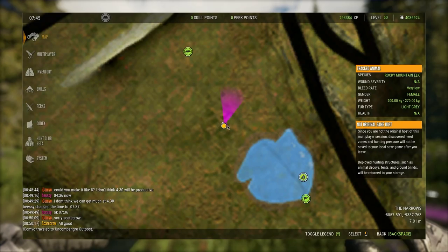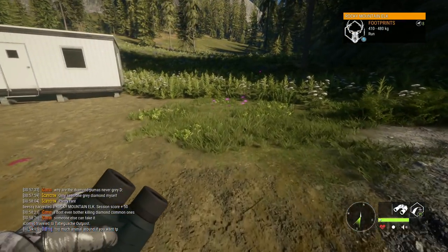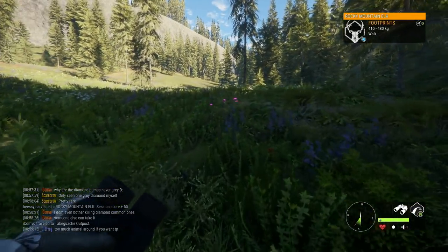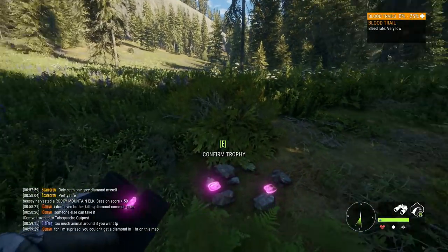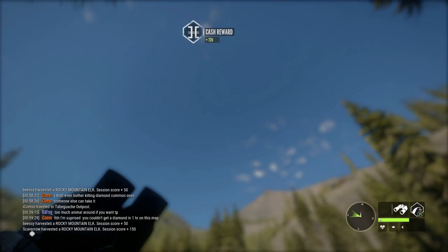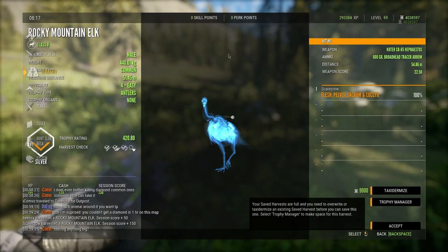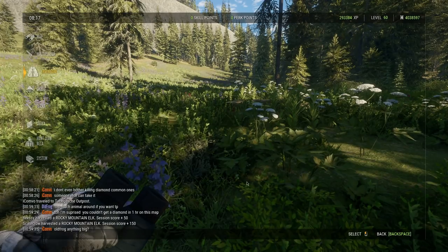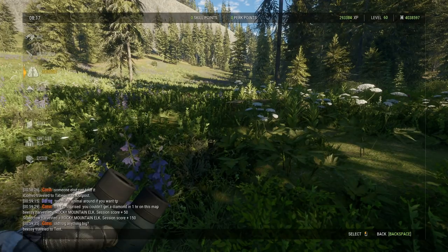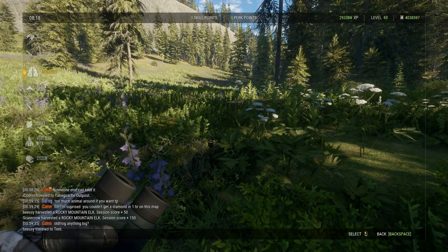We can't use the 12 gauge because this isn't the normal challenge anymore, so we have to go back and grab the correct arrows. This is where our elk died but it got the invisibility glitch because we went out of render. I guess we'll try to grab him — I don't know if we'll be able to tell if it would have made diamond or not. Looks like I broke my game, and now we're never going to be able to find that turkey.